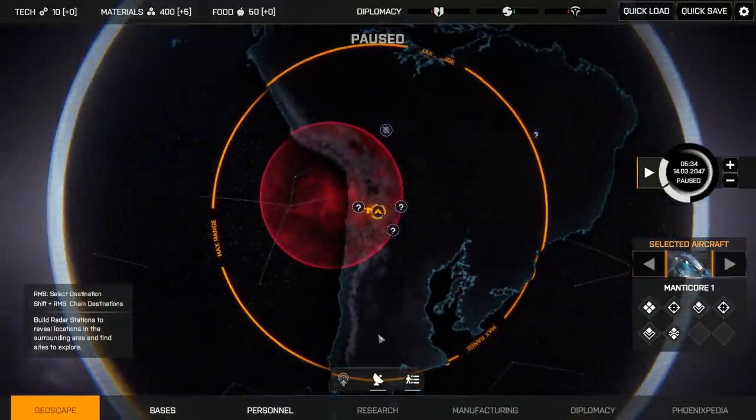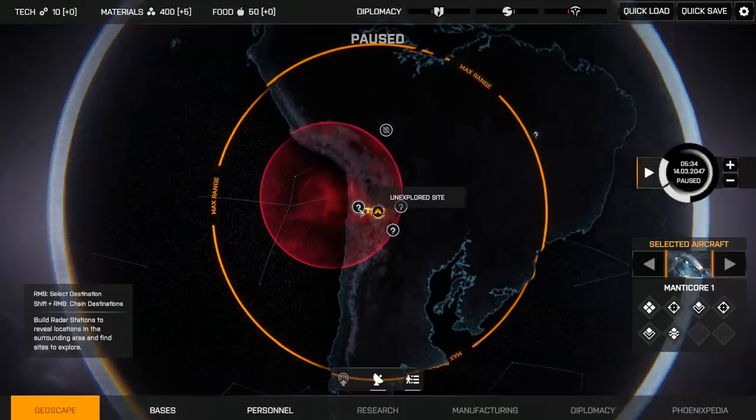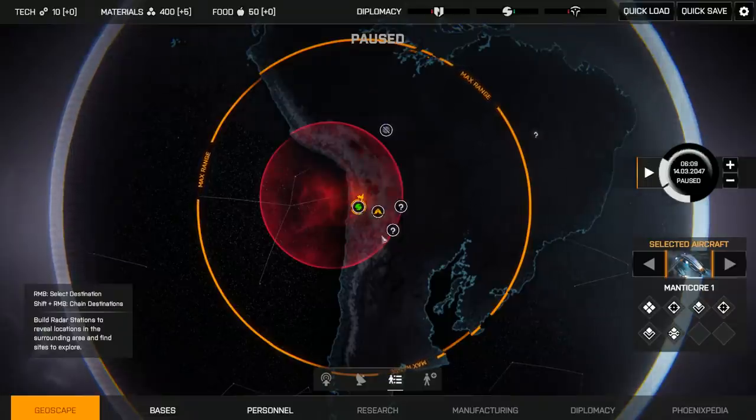Anyway, I think we're all set. Let's see if we can find a good spot to build a radar station. Dorothy Adams — Democracy in Action. Well, there's our first haven. Moving on.